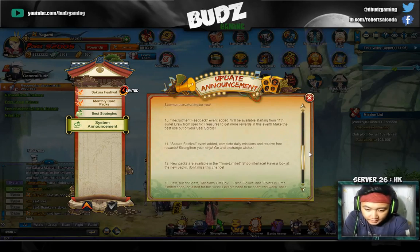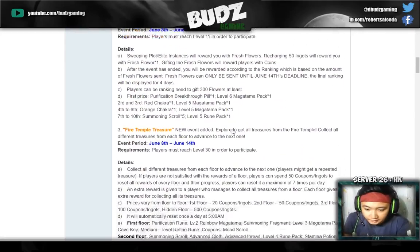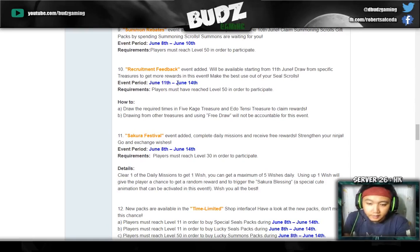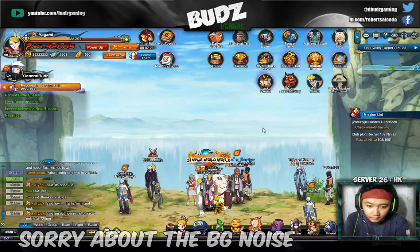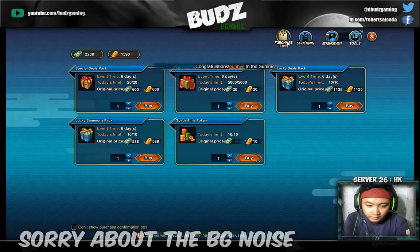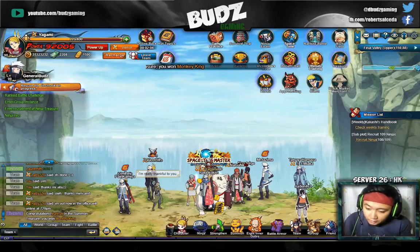Lastly, for the recruitment feedback, I will pull on the Edotensei treasure for 120 SS only — I think using Mr. Yagame's account — so be sure to check that out. There's nothing special on the purchase limit. That's all, and thank you so much for watching guys — see you in the next video, bye bye!